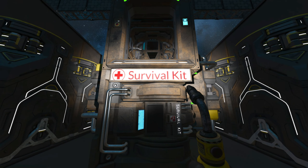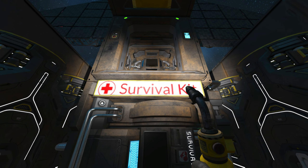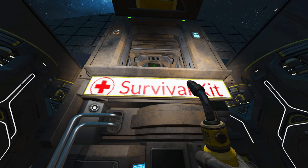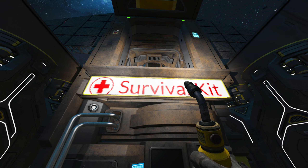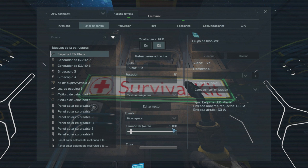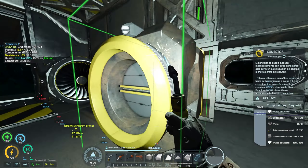Por cierto, le puse aquí lo de Survival Kit con el programita este que hay para convertir imágenes al formato que los LCD. Es verdad que las últimas actualizaciones cambiaron un poquito la resolución, entonces ya no se ajusta bien del todo como se ve aquí. Tendría que hacerme nuevas plantillas con las medidas exactas, para que a la hora de ponerle un tamaño en concreto, por ejemplo tamaño fuente 0.4, todo ajustado para que vaya dentro de ese recuadro.